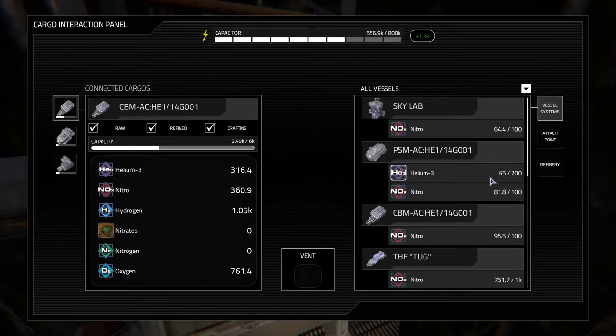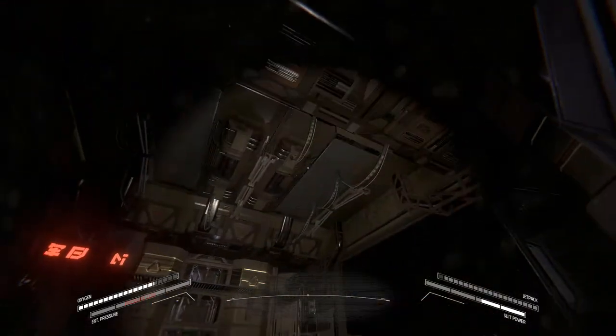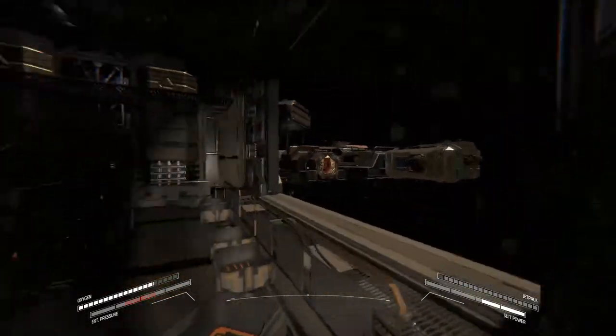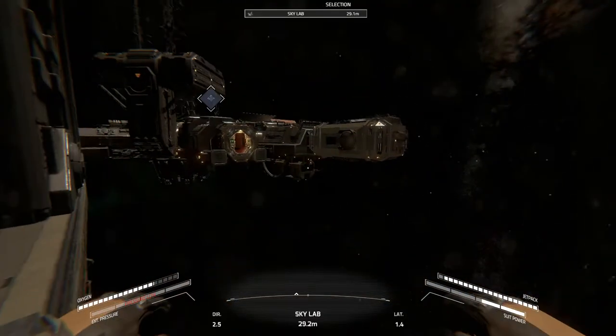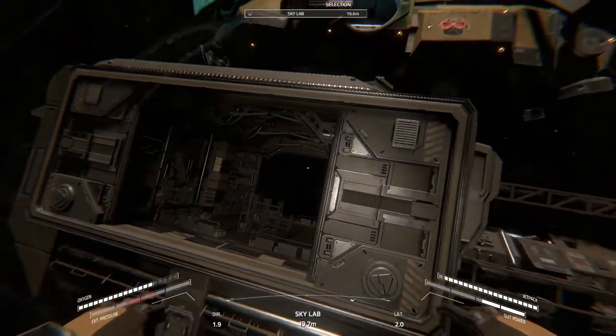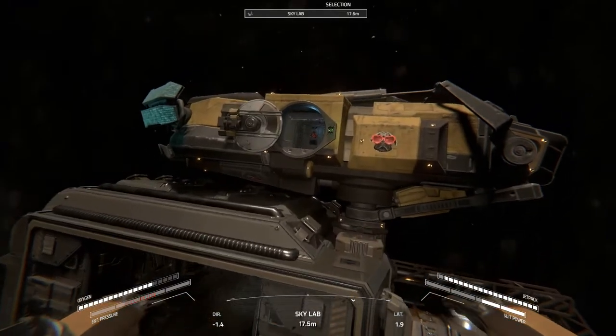If we go to vessel systems here, you can see the power supply has got quite a bit of fuel — I'm going to fill it right up, and that still leaves us with 180. I got all the shelves cleared out because I want to go do some scrapping today, look for some circuits, and pick up a life support module so we have better life support storage for when I want to start rearranging the station.